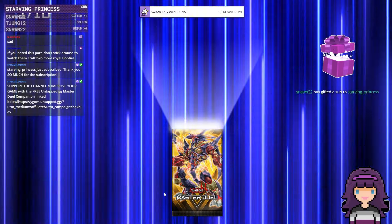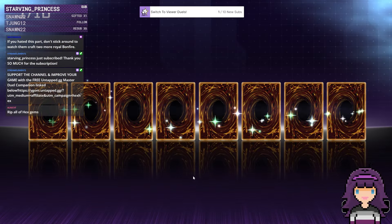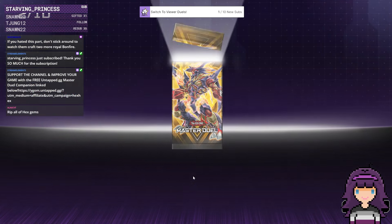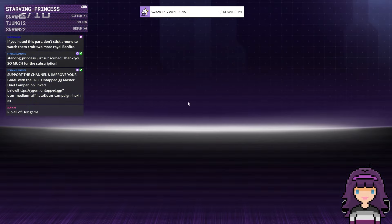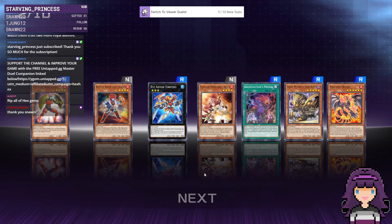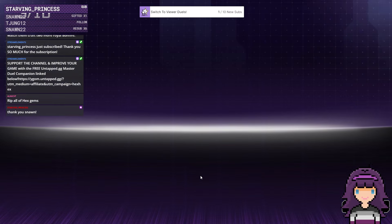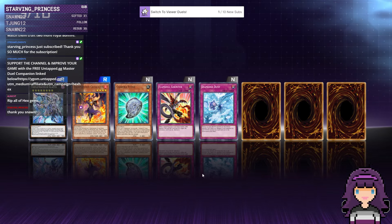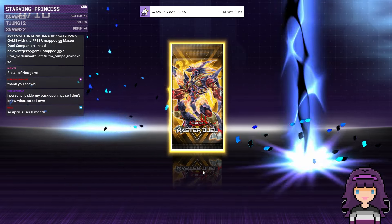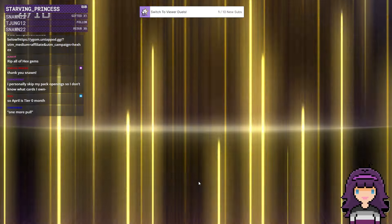Going towards our goal for viewer duels — if we hit that in a decent amount of time, I will definitely open up a duel room for some testing. None of the packs were glowing rainbow, so this might be a case where the game begrudgingly gives us a UR in the 10th pack. This is about how many gems I usually have after a pack release anyway.